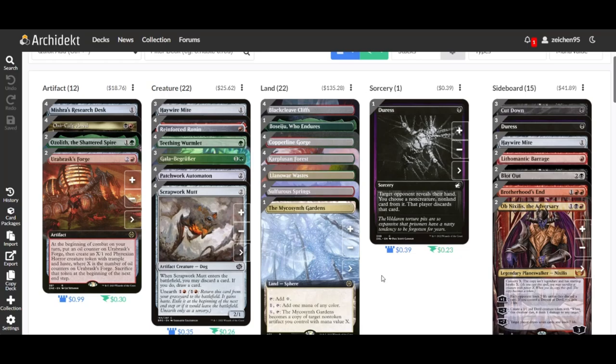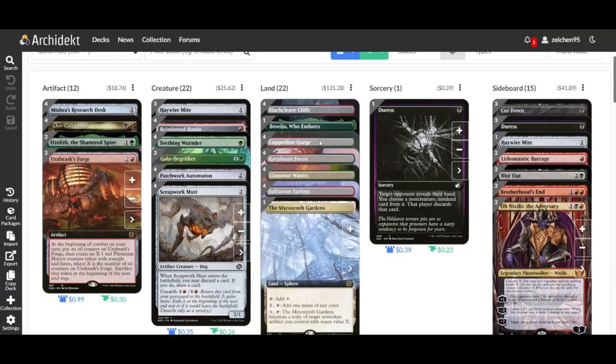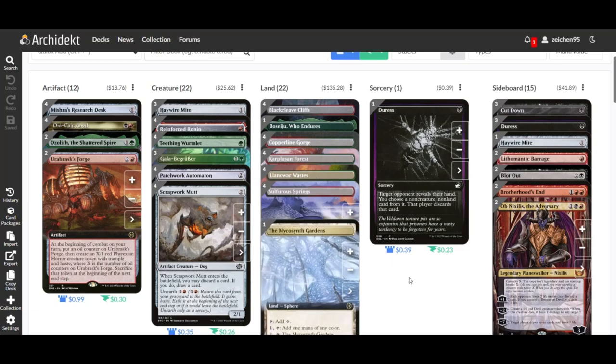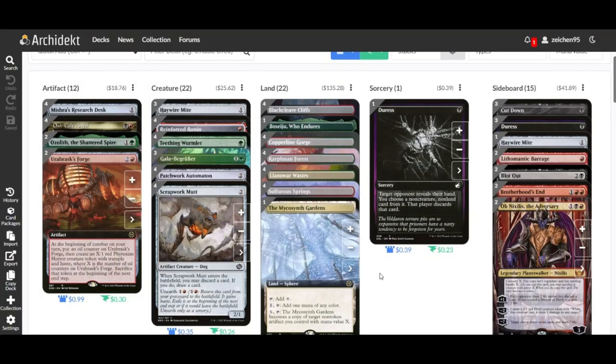For the 22 lands, the fixing lands include Copperline Gorge, Blackcleave Cliffs, Blooming Marsh, basics, and pain lands to ensure consistent mana. We also have one copy of Mirrex, which can become a copy of a target non-token artifact you control with mana value X — useful in certain situations to generate an additional threat.